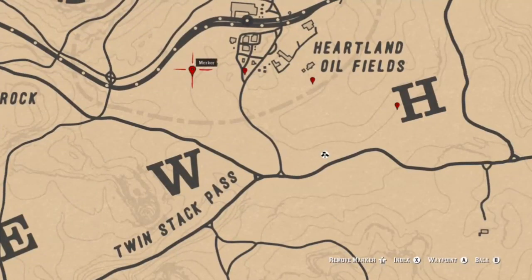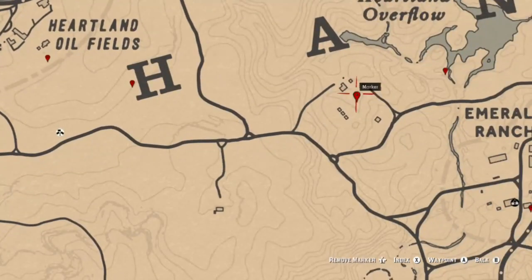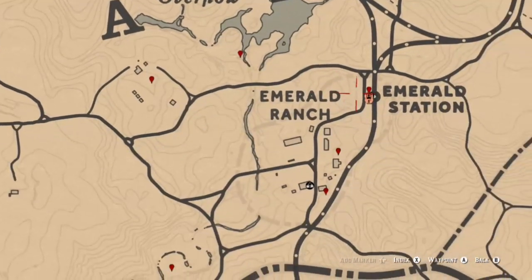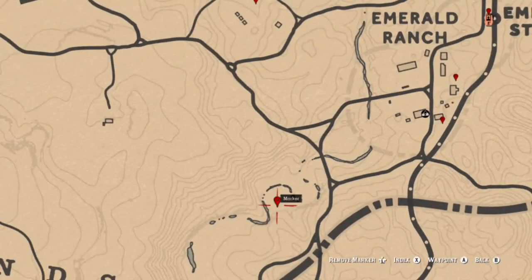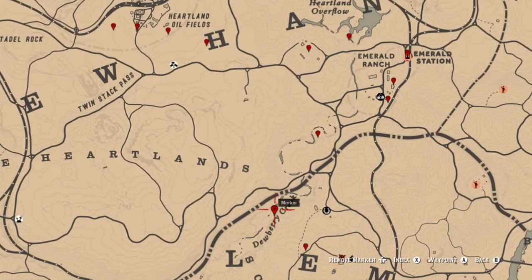The last spot in that area is a dig site which should be an arrowhead, although sometimes it can switch to a different item. In the Heartlands the first location has a piece of jewelry, followed by a tarot card. There is a coin right here, an arrowhead, then an obsidian arrowhead in the cornfield. A piece of jewelry or arrowhead at Heartland Overflow, and a tarot card there.